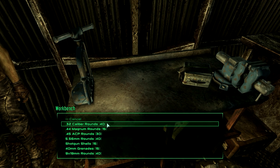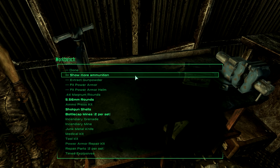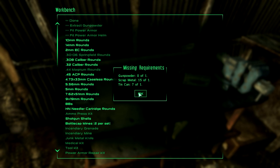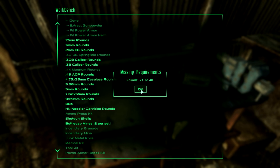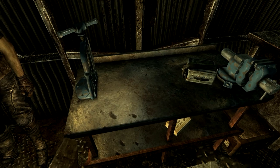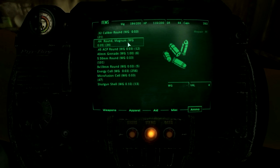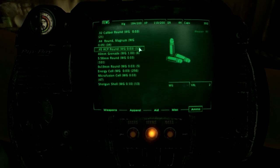Bloody hell. Let's go with this first. Missing requirements — rounds 5 of 40. Oh, I need 40 of those things to start? Show more ammunition. What else can I make? Lots of stuff. .30-06 Springfield rounds — that would be nice. And .308s. I need gunpowder, that's the main thing. How about .32s then? 21 of 40. You need a lot of ammo to extract. That's kind of annoying, to be honest.